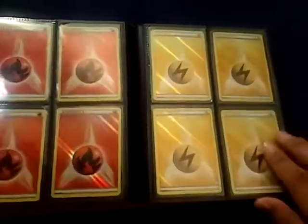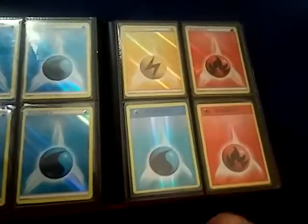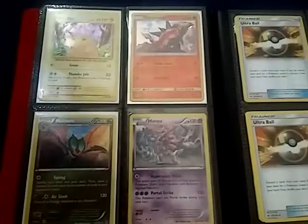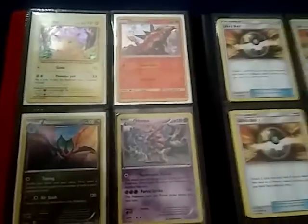And here I have a whole bunch of Reverse Energies, as you can see here. These two are from the Evolutions set, that's why they look different. And here we have something a little bit more special — these three hollows are all from the themed decks, and this one is from the Blizzard pack.